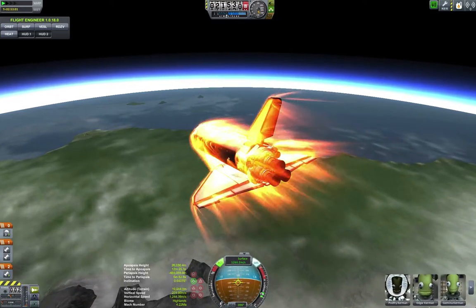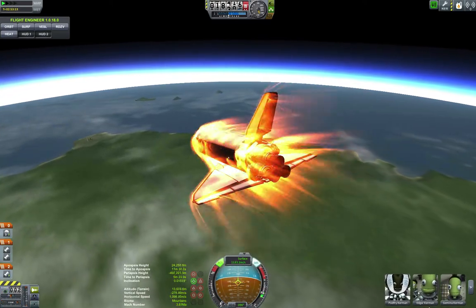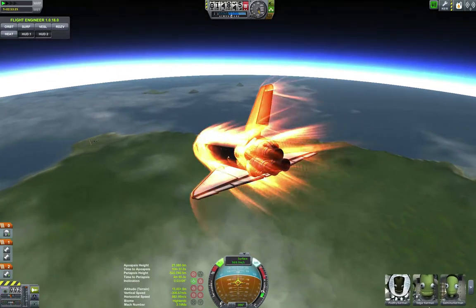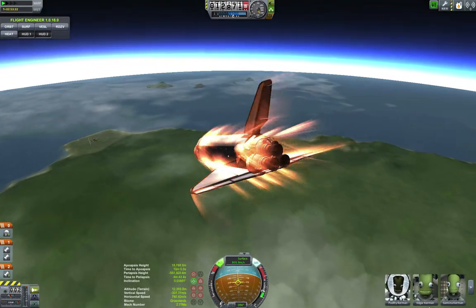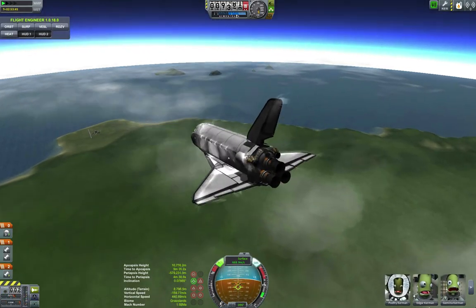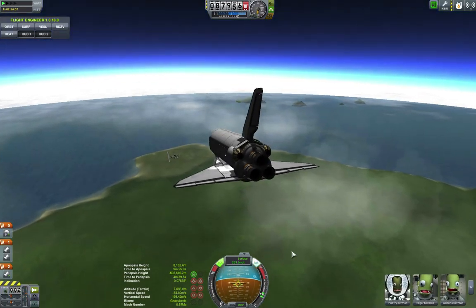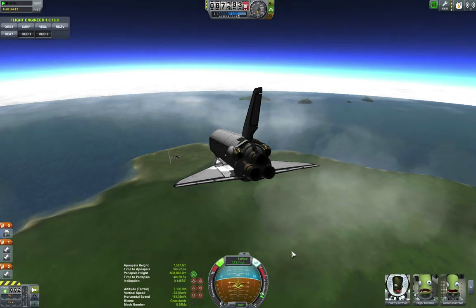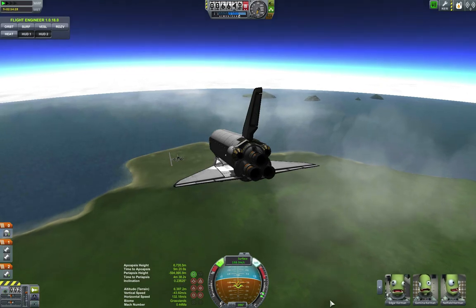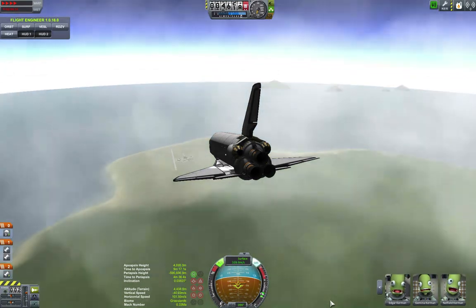Here we are coming over the mountain range — Mount K2, or whatever it's called. We're coming in straight at the prograde vector. Normally I don't think the shuttle would do that — I think it would burn up. So I'm looking at the shuttle, and the more I looked at it and other people's shuttles, I was like, I could do better. So one of the surprises for this episode is I have actually redesigned the orbiter. This is the last iteration of this orbiter — it will be retired after this landing.